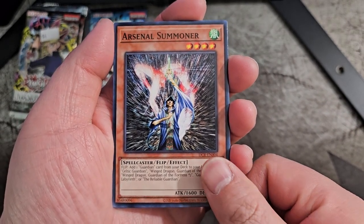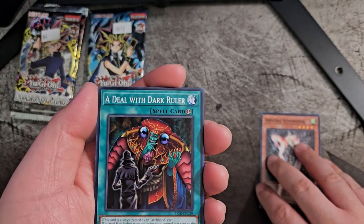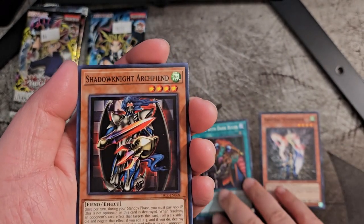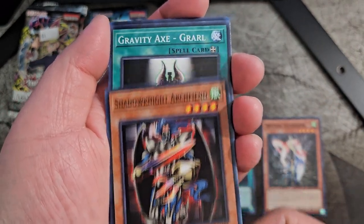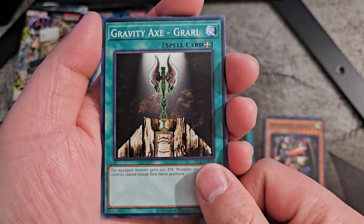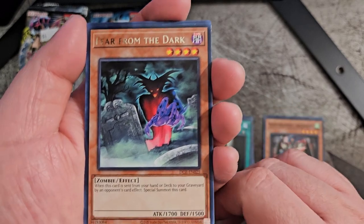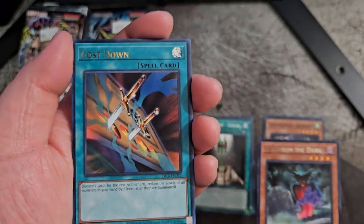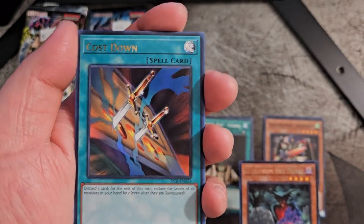Okay, we got Arsenal Summoner. Let's put the monsters here. A Deal with Dark Ruler. Shadow Knight Arch Sheen. Gravity Axe Grawl. Fear from the Dark is our — I guess — our rare or holo card in this pack. Oh, never mind. Oh, we got Cost Down! Hell yeah. Oh, that's awesome.